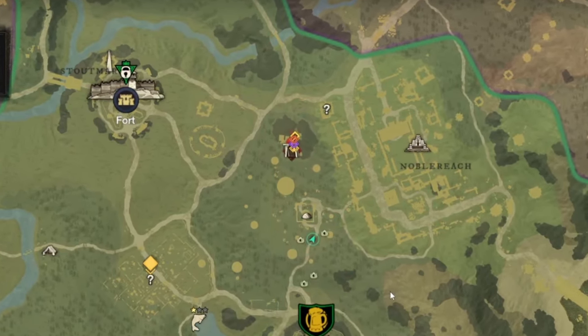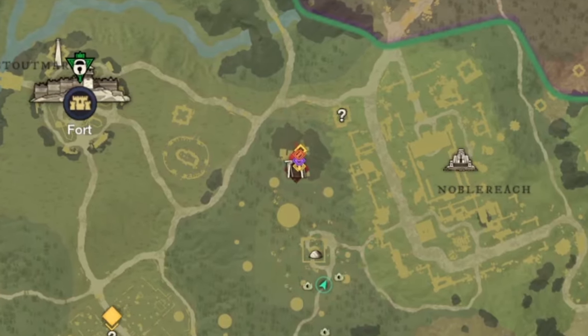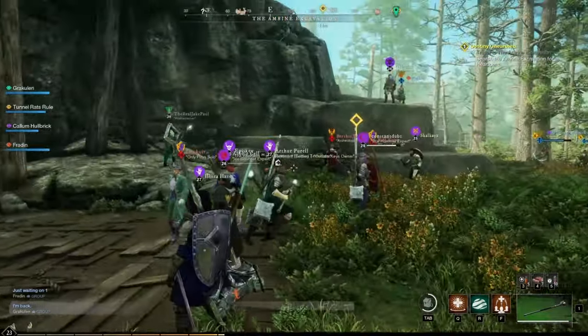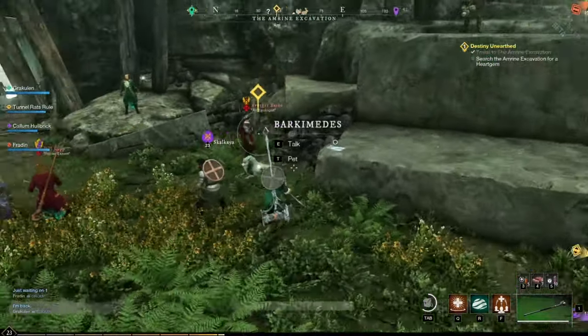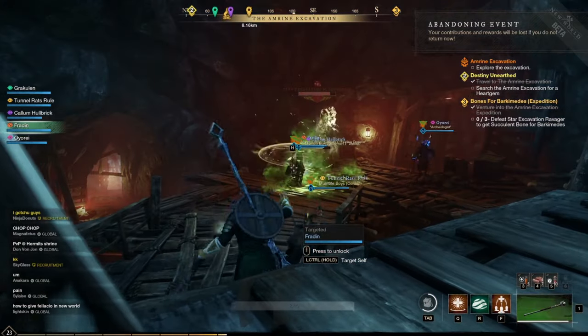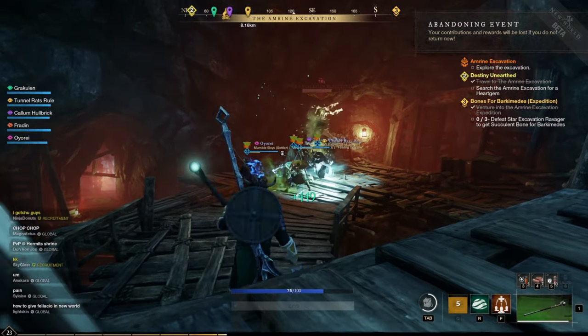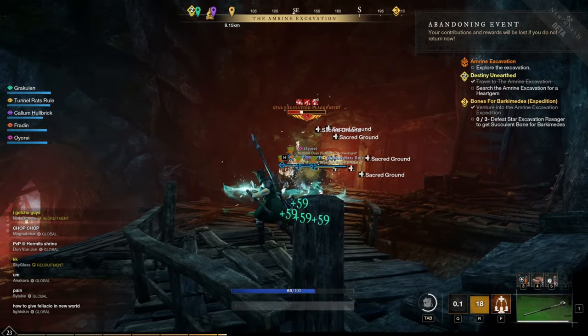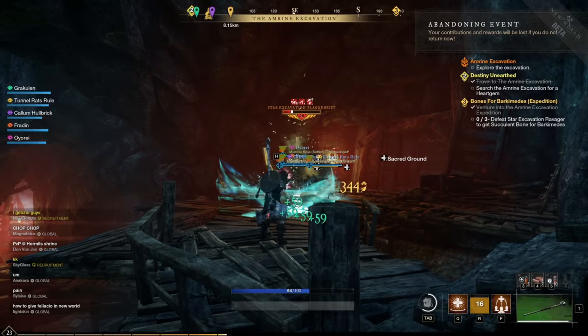This expedition is located just north of Windsward. Amrine Excavation is the first expedition available to adventurers in New World. Through the course of normal questing, you'll receive a main story quest that will guide you to go to the Amrine Excavation to pick up a heart gem. In order to unlock the excavation, you'll need a key that can be acquired from the main story quest. These keys can also be crafted — they are called tuning orbs.